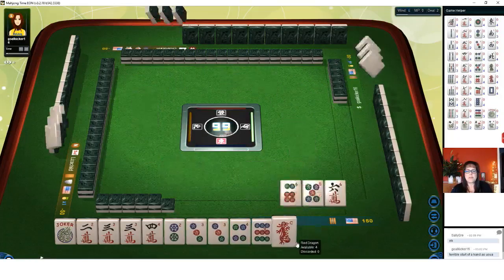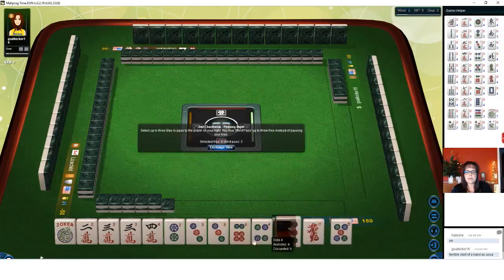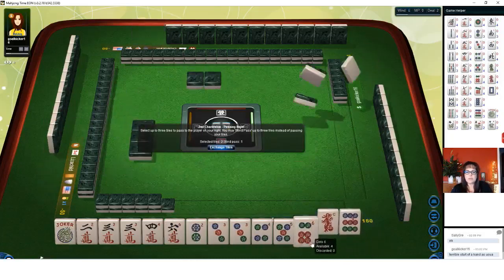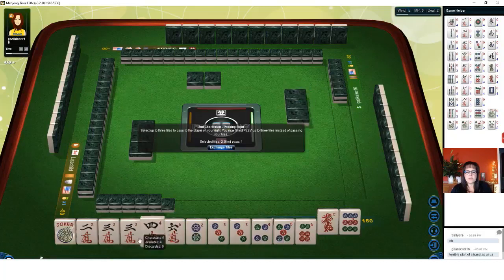We got the sixes back. Let's put these in order: two, three, four, five, six. Three, two, three, four — three's in the middle. Three, six, nine. Let's give up the five. If we can get that nine bam back, I would be thinking about three-six-nine with nines. Three, six, three, six, nine bam.